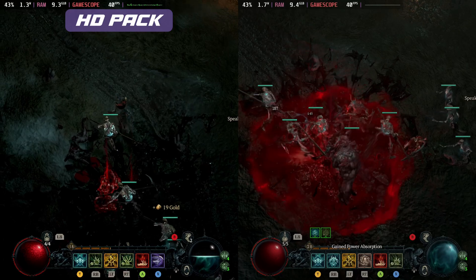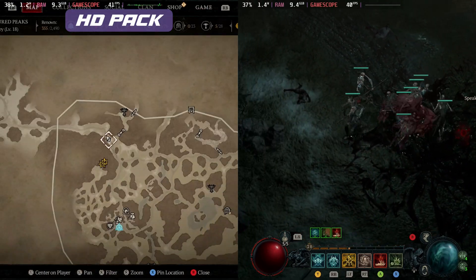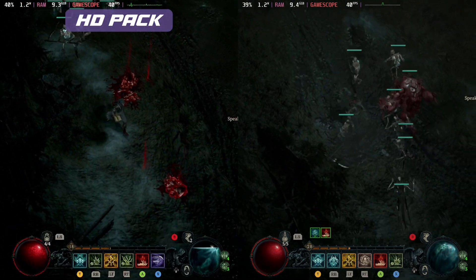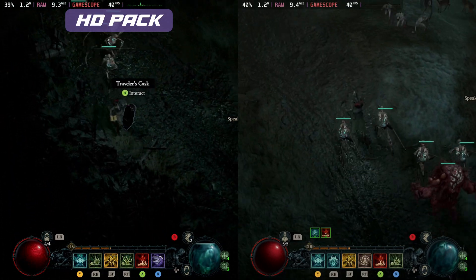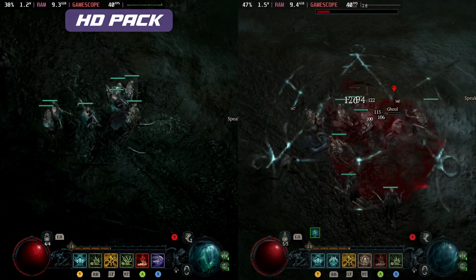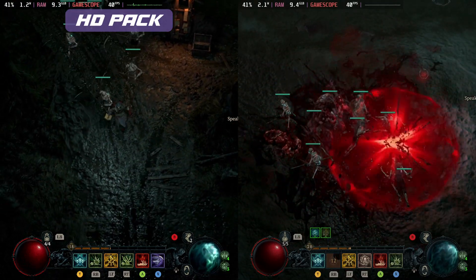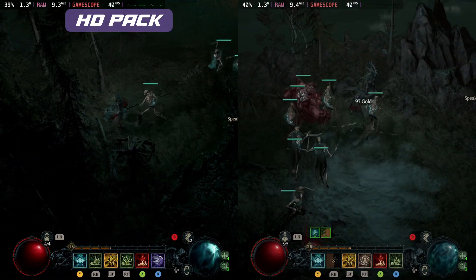If you guessed the one on the left with the HD Textures, you would be right. It looks so much better even on the Steam Deck screen. Just having this also seems to reduce some of the stutter in the game — it just feels a bit smoother. I don't know if that's because it's got some kind of shader pre-built built in with those HD Textures or not, but it did just feel smoother.